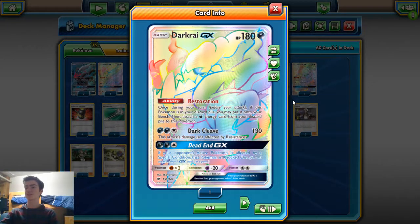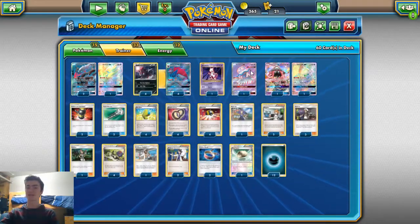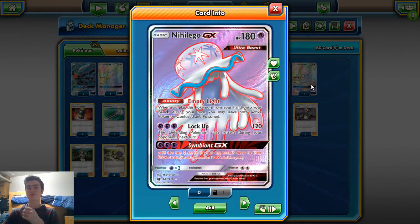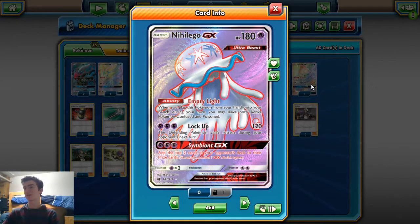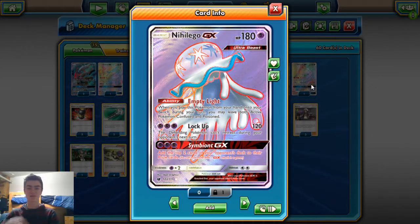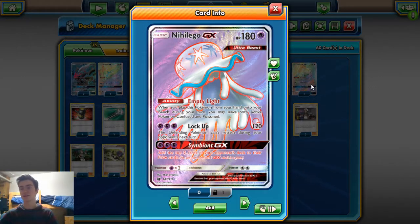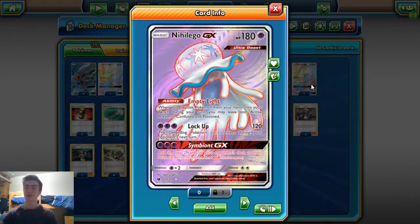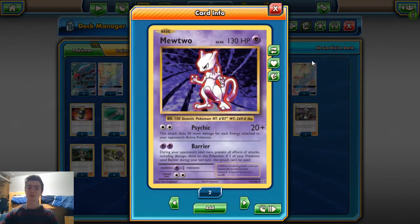So how do we get the special conditions? We run one Nihilego GX — its ability when you play it down makes both active Pokemon confused and poisoned. You have to get used to being confused and poisoned and then retreating. You'll probably want to Guzma something like a Lele so you only have to retreat with one energy. We run one Mewtwo for the Buzzwole Lycanroc matchup because that's probably going to be rough considering all your main attackers are weak.